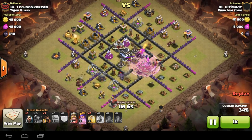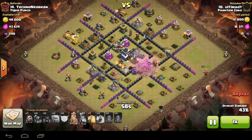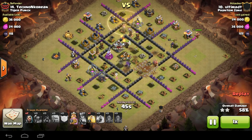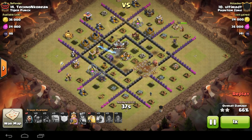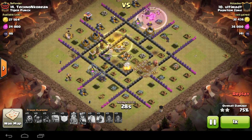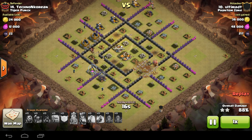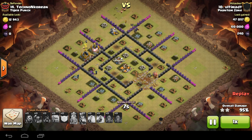Now here come the surgical hogs - targeted hogs on outside defenses. He drops the King but the King goes walkies - not an issue though, still got peckers up in the core and hogs still doing work on the outside. A heal down to keep those last two up. The King has just gone walkies and decided to walk around and pick off some collectors. He rages the King up to get him interested. Still got work going on in the core - still got two hogs surviving to clean up, and one pecker still up. Clean-up wiz down and that's it - very nicely done. A go-wipe with surgical hog back-end.